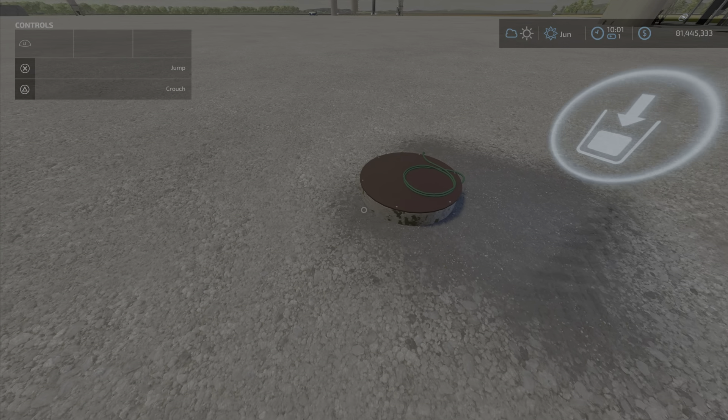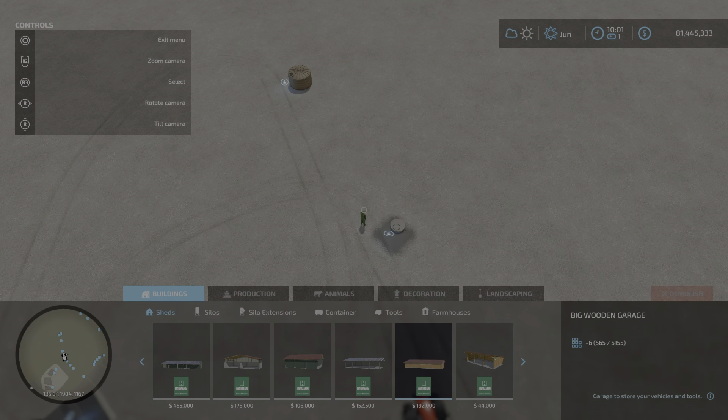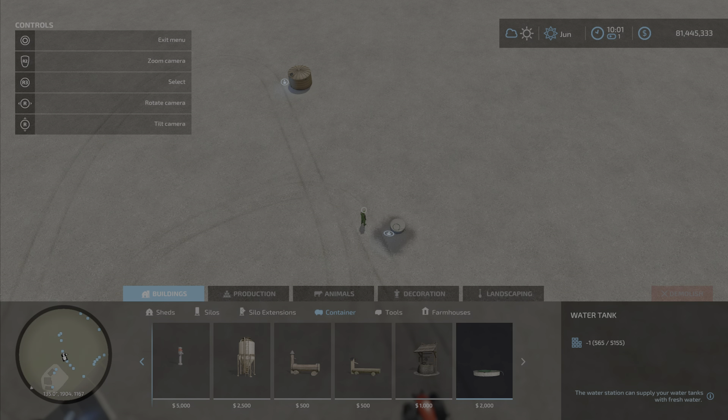$2,000 to purchase. You will find it in here under containers and all the way over here. In the game it's called the water tank. In the mod hub it is called the well.